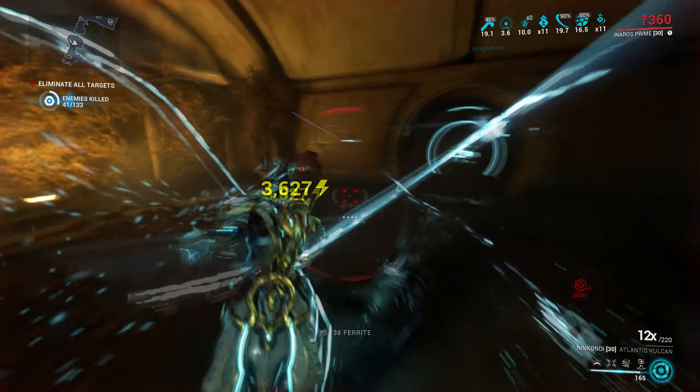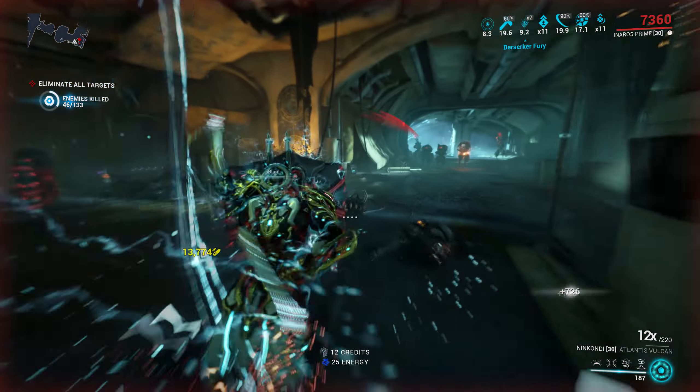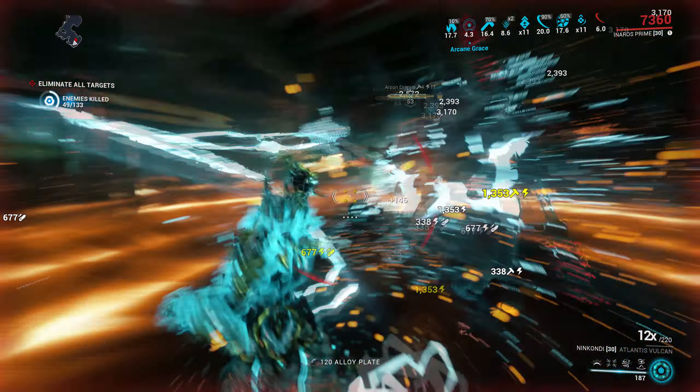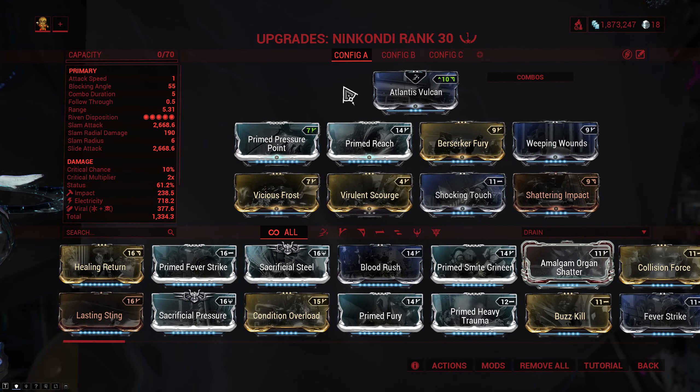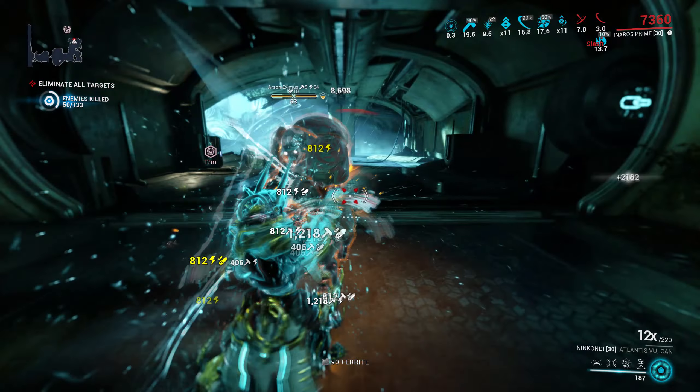The other use case is melee weapons running Vital and Heat or Vital and Electricity — more specifically status-based weapons running these setups, because you won't really be able to fit it in on a hybrid build. A good example is the base Nincondi: it doesn't have enough crit to justify running crit mods, so you just go Vital and Electricity with Shattering Impact.